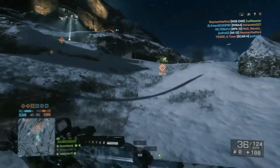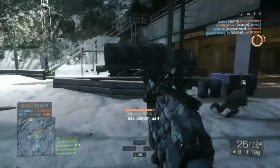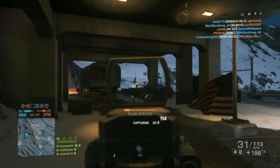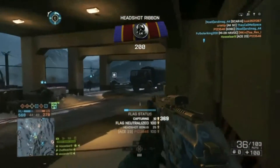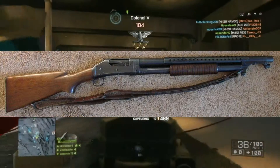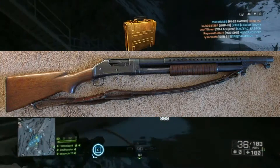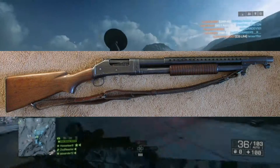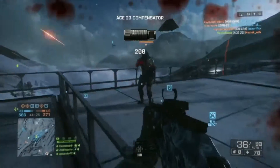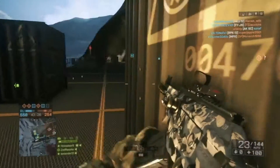The first gun I'm going to cover is a shotgun — the Winchester Model 1897. A lot of people know this gun just as the trench gun. It was used by the Americans and it's just a pump-action shotgun. The special thing is that it's a shotgun, because they didn't really use shotguns in World War 1.